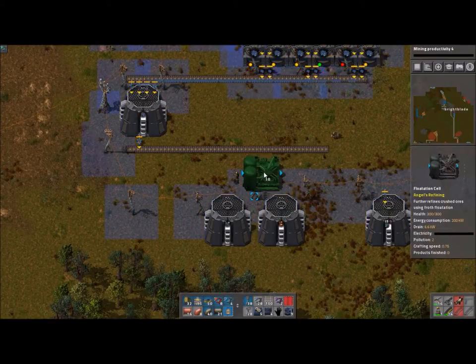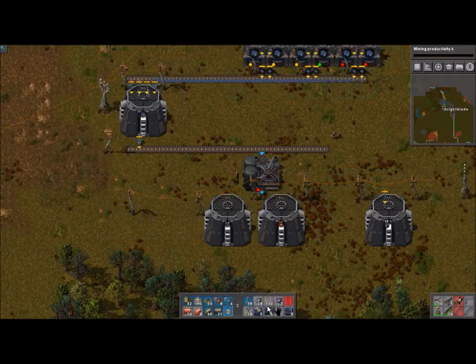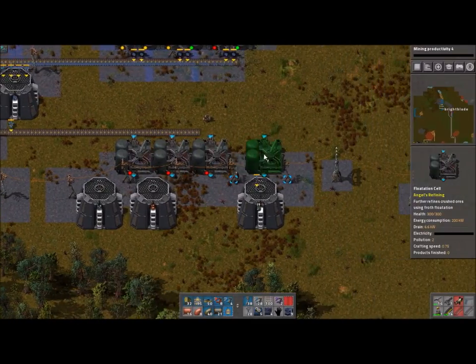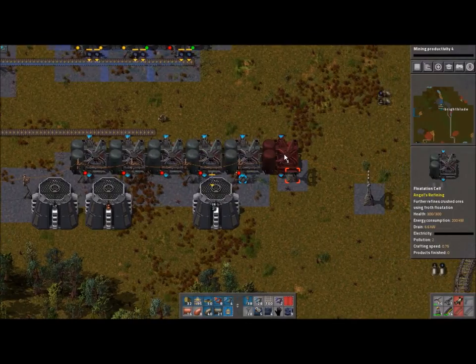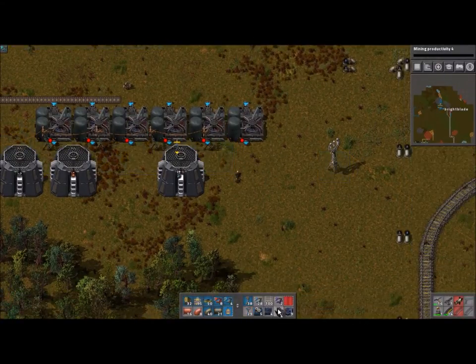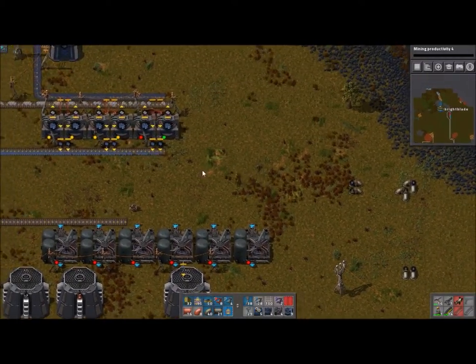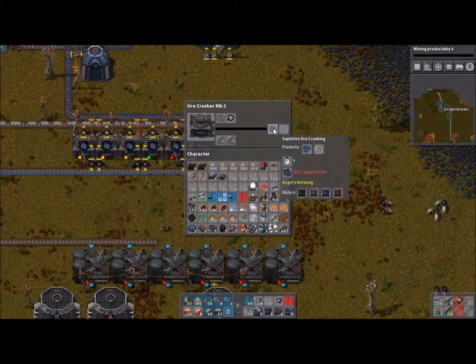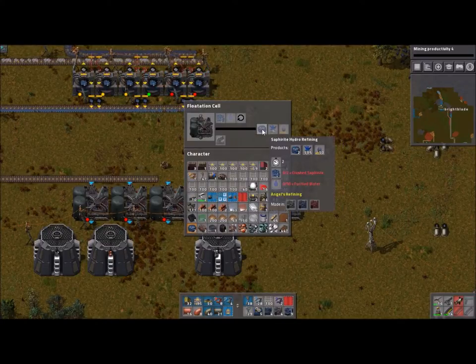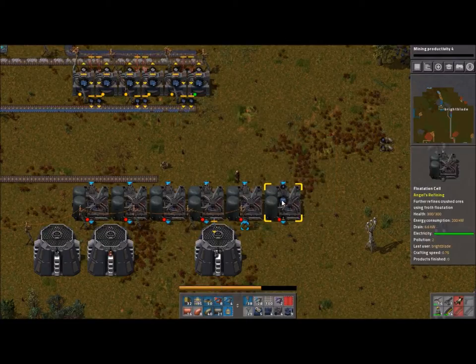I've looked at a lot of other videos and everything looks so neat, and mine's just not neat. I'm definitely thinking about going down on the bottom side for the flotation cells, and I want to line them up right there. Let's actually do the flotation cells — one, two, three, four, five, and six. The flotation cells are a little bit bigger.